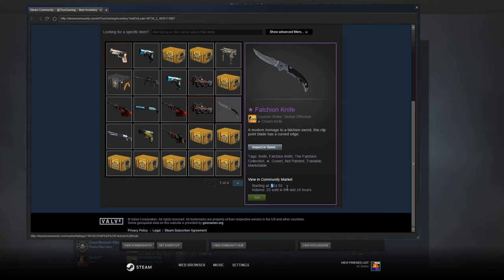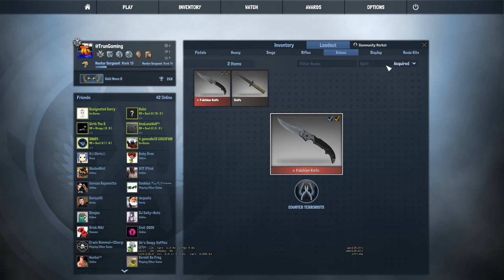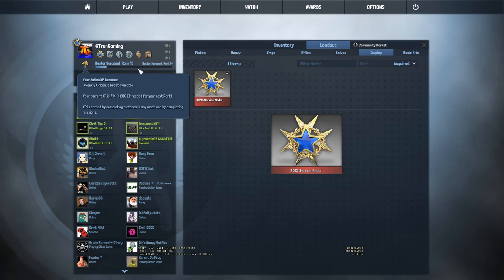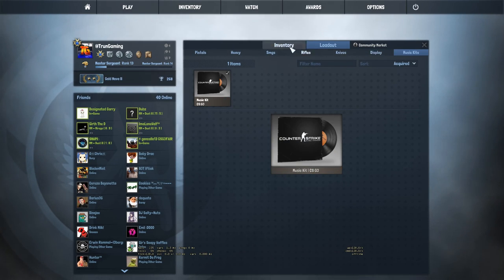The Falchion Knife Vanilla has been raising in price — I bought it for $60 and now it's $64, but earlier today it was about $70-something, which is insane. For the display, I have the 2015 Service Medal, and I'm making my way up to the 2016 Service Medal, though I'm not anywhere close. As for music kits, I have nothing.